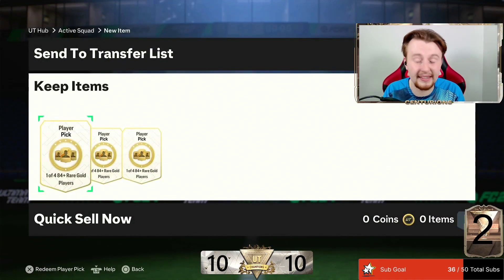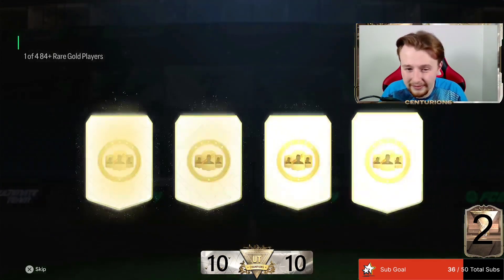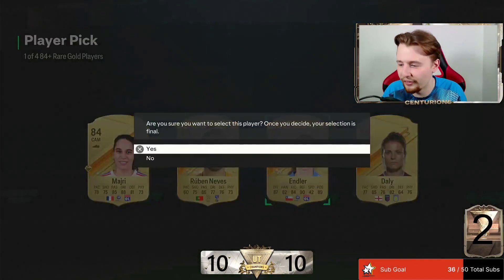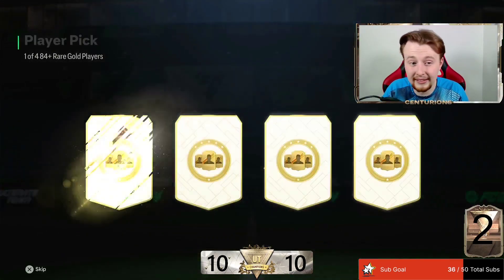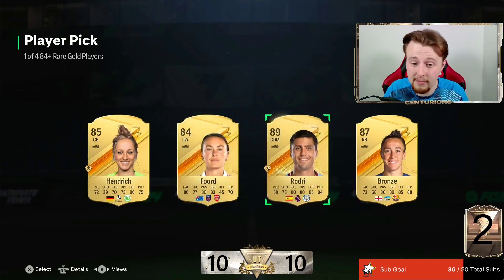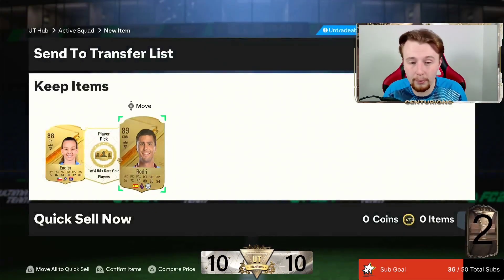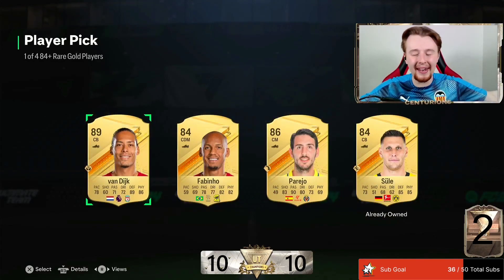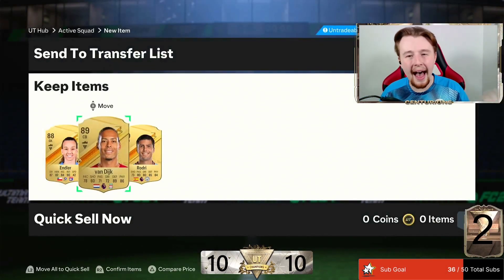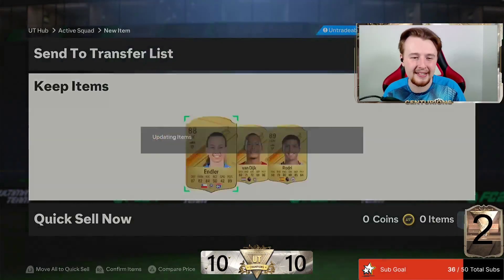Back to reality - a promo card and a hero, it's the best set of rewards I've seen so far. 11-win rewards - better than mine. We've got one of four 84-plus player picks, three of them ready to go. Endler's good for fodder, we take it. Then we have Rodri - actually premium fodder, at this rate you're doing an SBC for pretty much nothing, so that's not bad. And then - oh! Virgil van Dijk, that is unbelievable! Let's go! These rewards are paying out today. I've had good rewards, Kai had good rewards, Skills has got good rewards - absolutely take that.